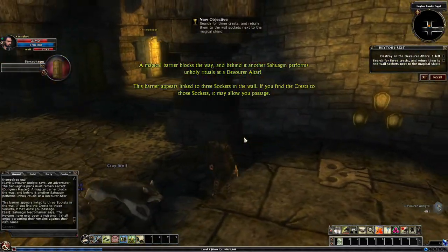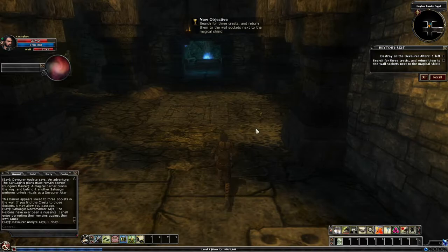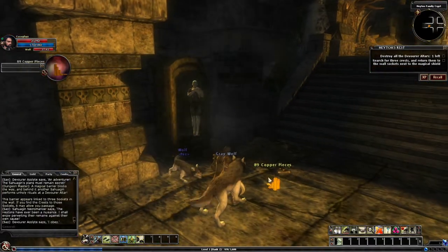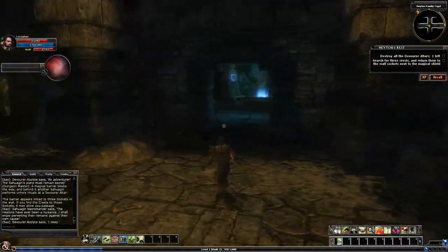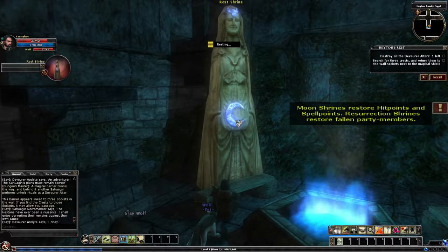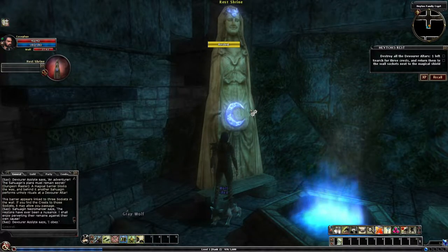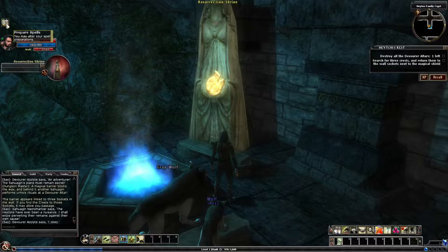A magical barrier blocks the way and behind it another sahuagin performs unholy rituals at a Devourer altar. This barrier appears linked to three sockets in the wall — if you find the crests for those sockets it may allow passage. There's a restoration area right here to restore hit points and spell points.